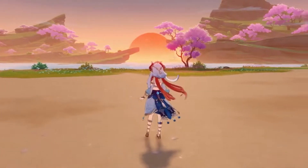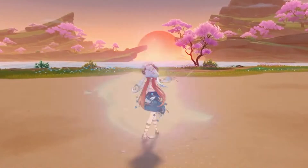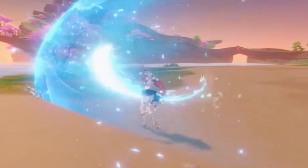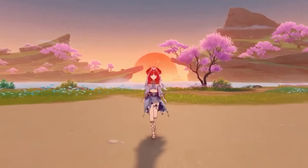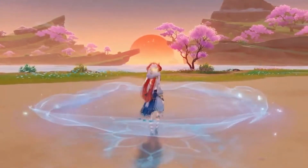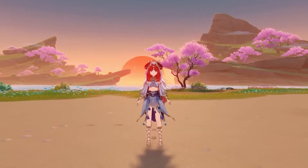Under a normal Bloom reaction — when Dendro and Hydro meet — a Dendro core will be spawned which explodes after a short amount of time. You can also react the Dendro core with Electro or Pyro for Hyperbloom or Burgeon respectively, but we won't cover that here. Nilou has a passive that makes Dendro cores explode immediately for a wider area of effect — that's basically what she's built around. This passive also grants 60 Elemental Mastery to the party, but it requires that all of Nilou's party members be either Dendro or Hydro.